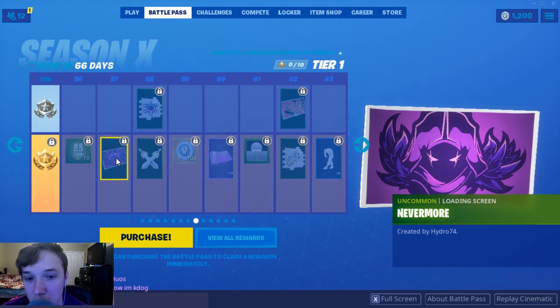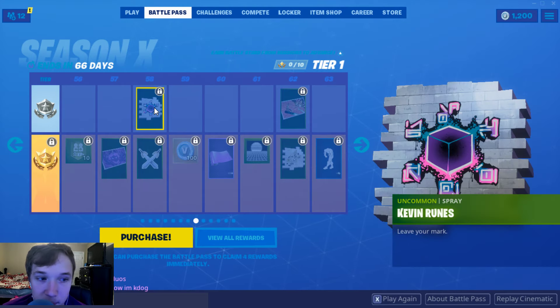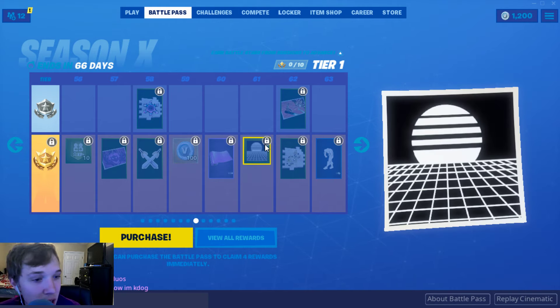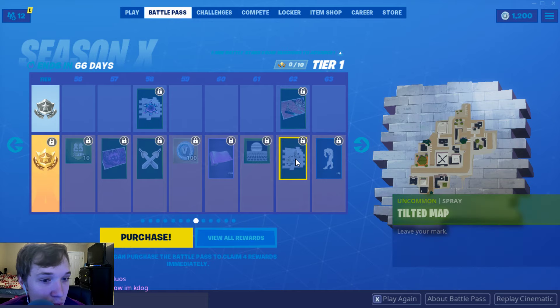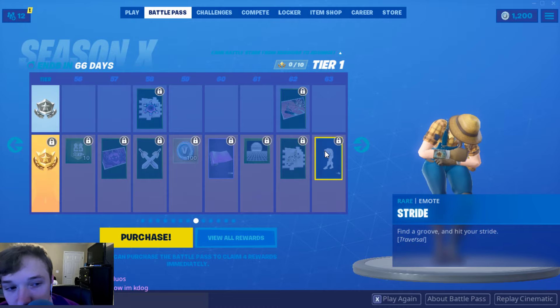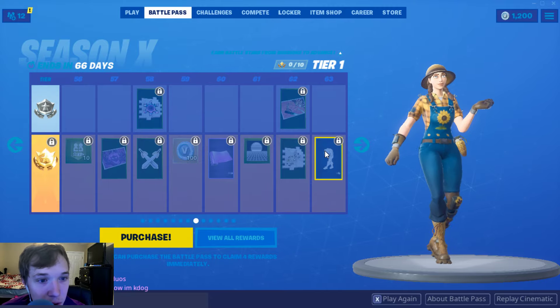We have a Friend XP boost. The Nevermore loading screen. Cross Swords emote. Kevin Ruins spray. A hundred V-Bucks. A Kevin wrap — that's really cool. A vaporwave-esque type banner which I will definitely be using because I really like all that stuff. The map of Tilted — the map is going to evolve over time, it has to, because there's too many callbacks to all these old seasons. The Boost loading screen. A Stride emote — some of these emotes are just ones I will never use.